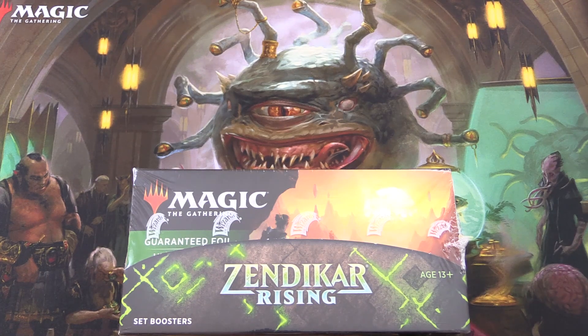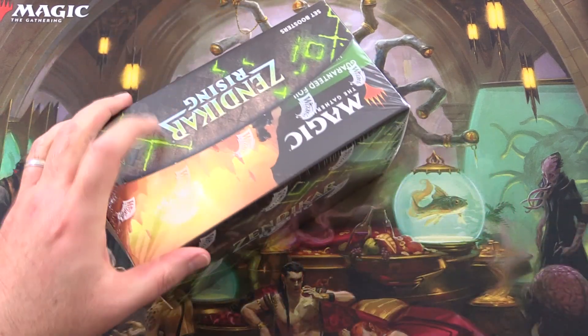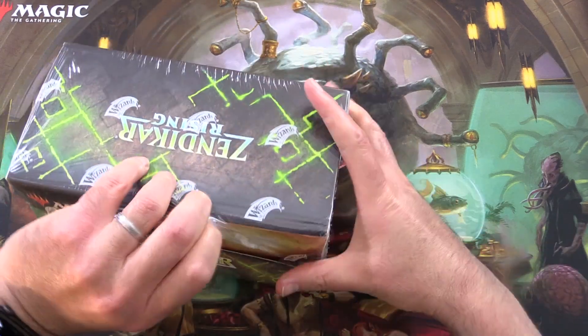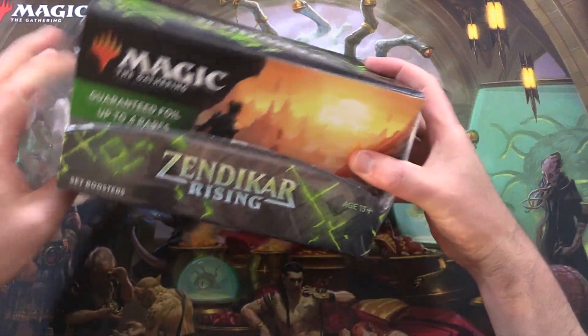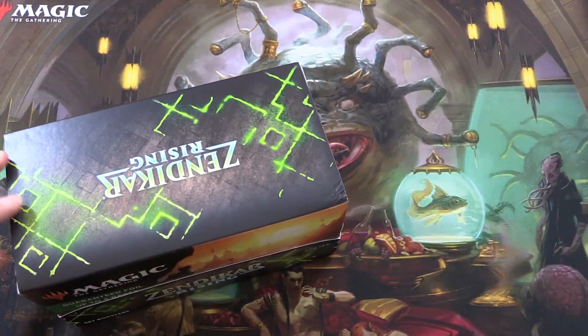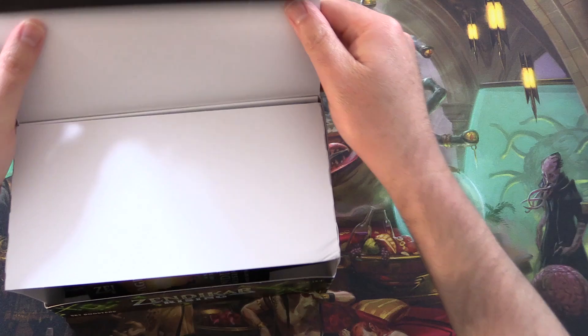Today on MTG Unpacked, we're getting stuck into a brand new box of Zendikar Rising set boosters. It's been a while since we've had a nice crack of this. We'll be grabbing 10 packs today, opening the box topper, and then opening the rest in future videos.